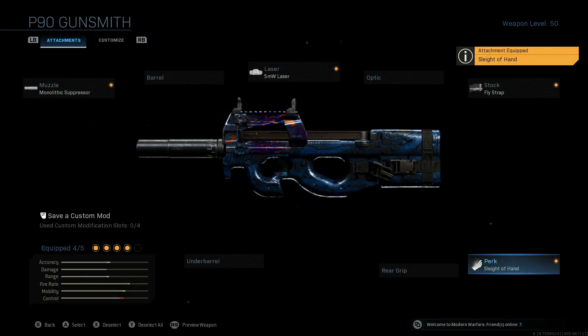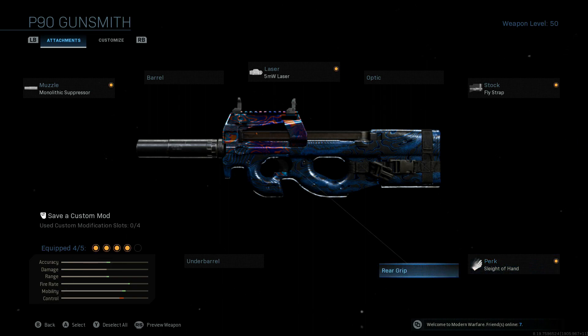For the perks, we're going to be going with sleight of hand, because even though this bad boy has a 50-round magazine, you run through those 50 rounds very fast because it's got a fast fire rate. And even with that, between the occasional missed shots and poor accuracy, it takes a good number of bullets to actually shut people down, especially if they're at any kind of range.